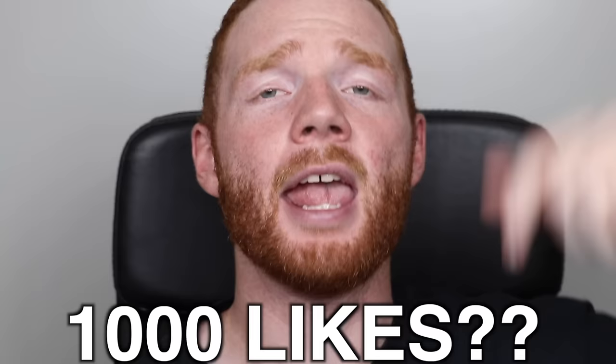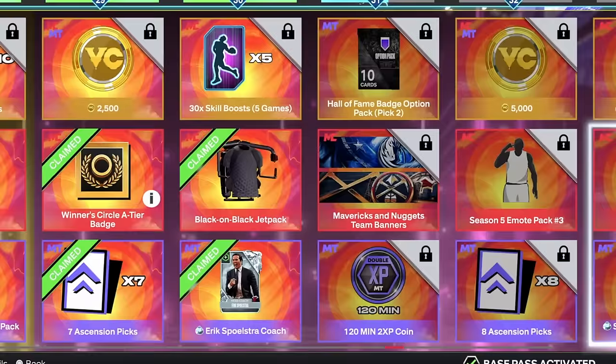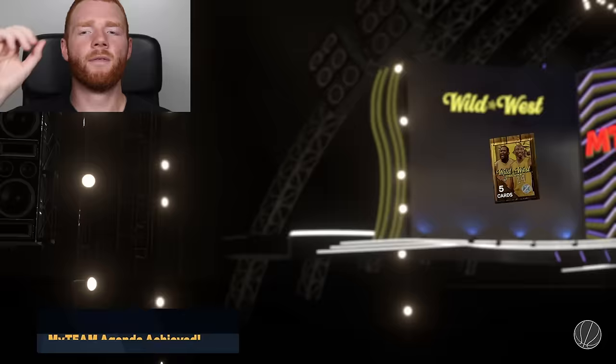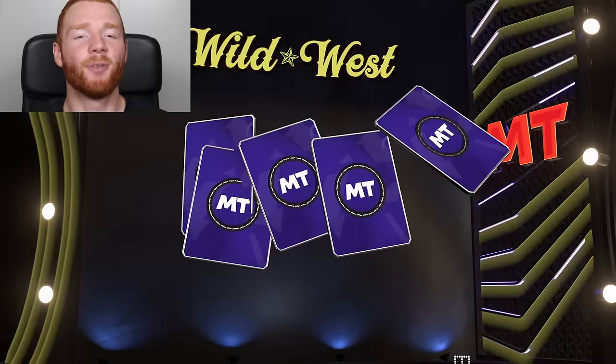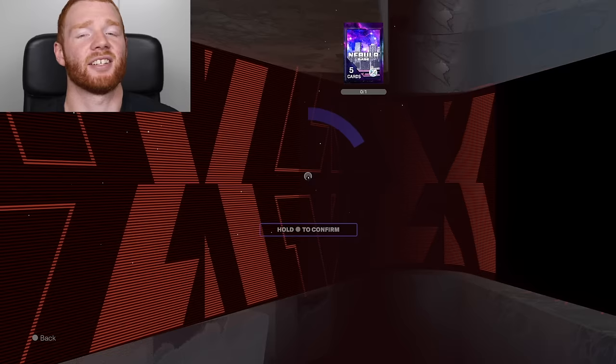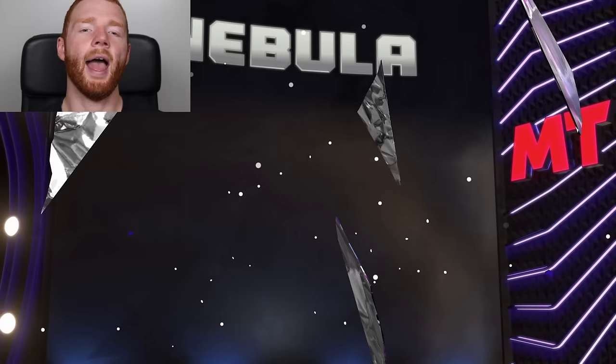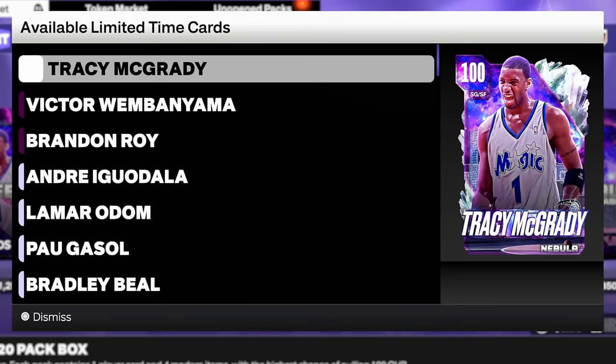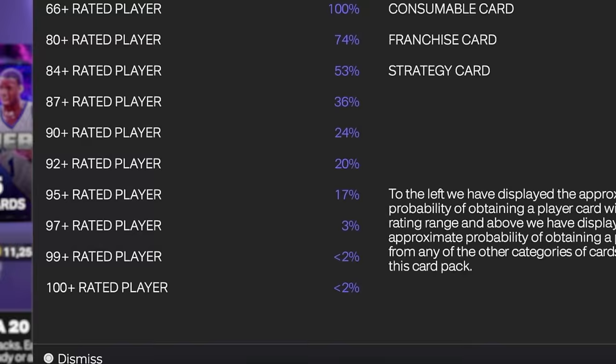I'm level 30 — if you guys get 1,000 likes on this video, I'll grind out every single one of the next 10 levels until level 40 so we can add Galaxy Opal James Harden to the squad. I also have this Wild West Deluxe pack — unfortunately it's only an Amethyst, not Galaxy Opal Kobe. I can exchange this card for a base pack — and just a gold. Not worth it. But speaking of packs, I think I'm going to do it: that MT is enough to buy a 20-pack box of Nebula packs. I want the chance to pull Dark Matter Wemby, Dark Matter Brandon Roy, or any of these Galaxy Opals.